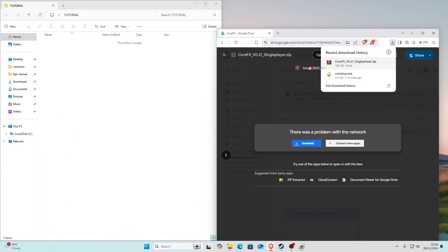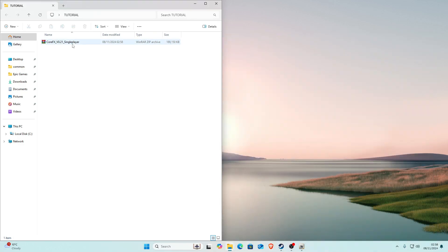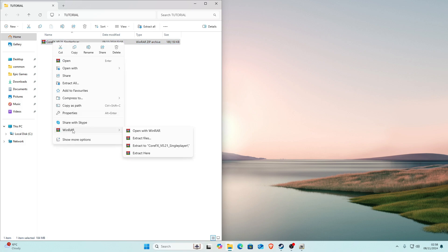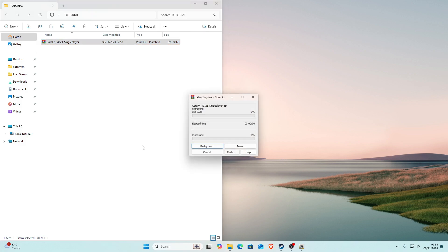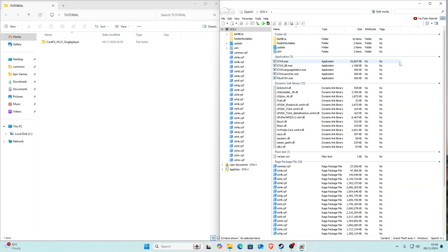Click save and save it somewhere. Once it downloads, save it and you can close your browser. Once you've saved it, click on it and extract it — I'm going to use WinRAR for this.